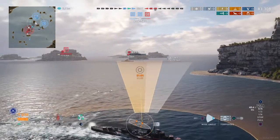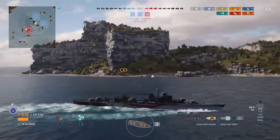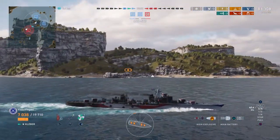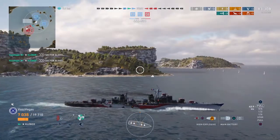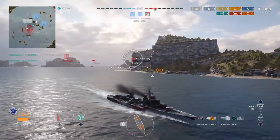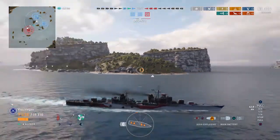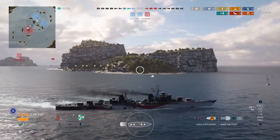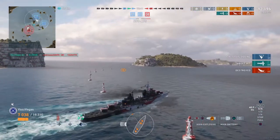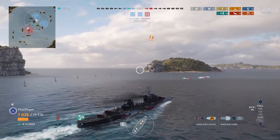The match is pretty even at this point — the only advantage we have is two caps compared to their one. Coming up on the Yamato here, we waited a little bit longer than we normally would have — showed some pretty good patience to make sure he wasn't going to turn after we launched our torps. Once we got close enough, we knew a widespread would be fine because the Yamato is huge and hard to dodge torps anyway. Since our torps hit like a truck, we only really needed one to hit him. And there you go — our fourth kill of the match.